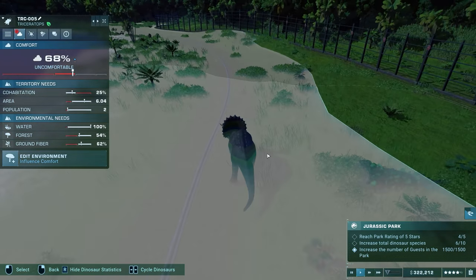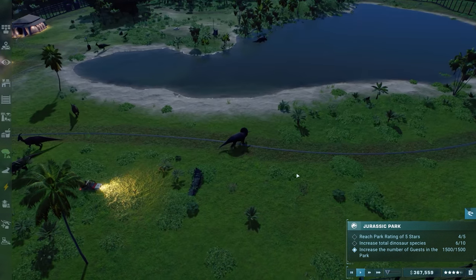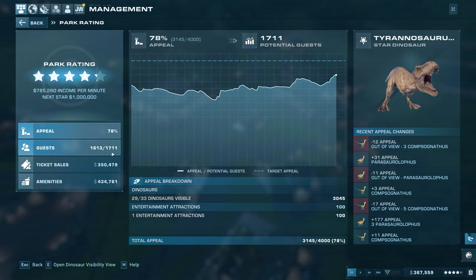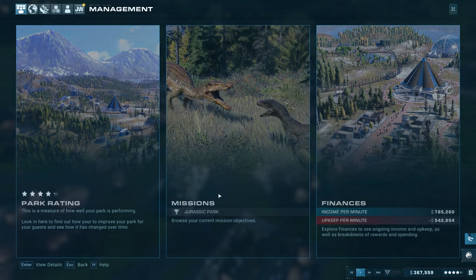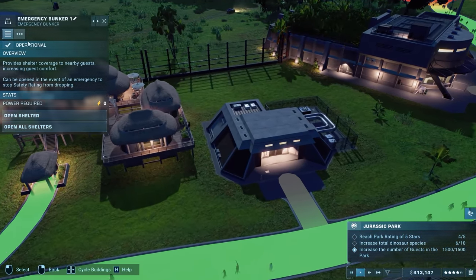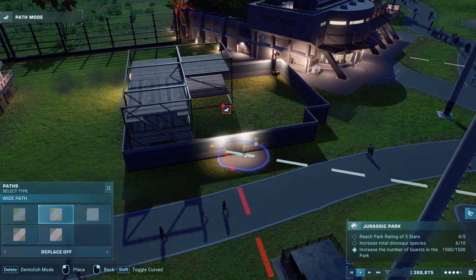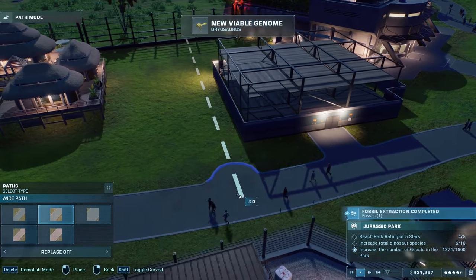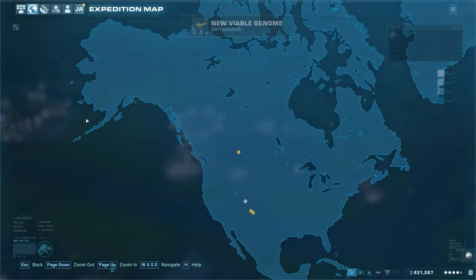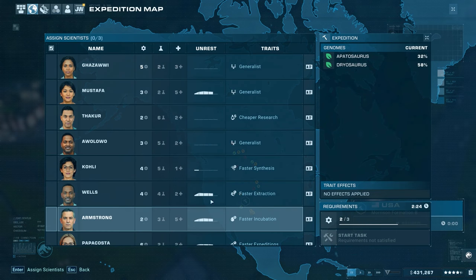He's panicking right now — let me check. Just start going over there and you'll see all the ground fiber. Look at that — boom, he's started discovering it. We're at 1,500 guests out of 1,500 needed, currently 1,600 out of 1,700 capacity. Let's start replacing that hotel. New viable genome just appeared — Dryosaurus! Let's go on another expedition.